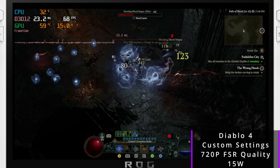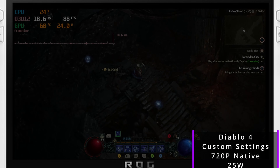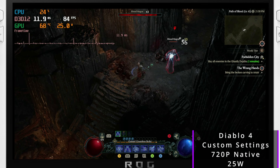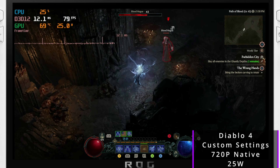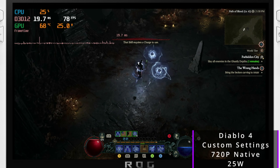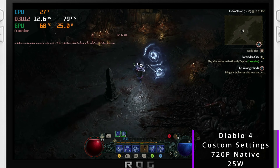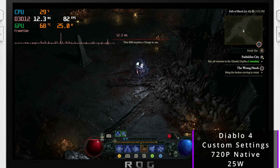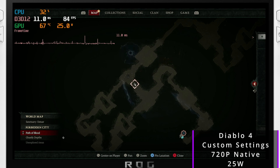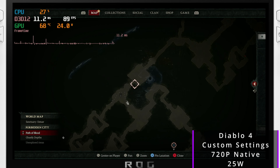At 720p native 25W, you're getting above 70 to 80fps in dungeon encounters and you'll never drop below 60 in this mode. It's an excellent plugged-in experience if you want high fps. For Diablo though, as long as I'm getting 40fps I'm good — but pro players doing high-end content would probably prefer higher fps.